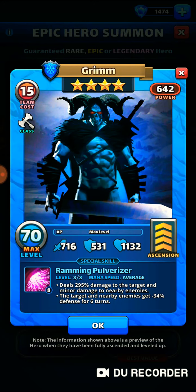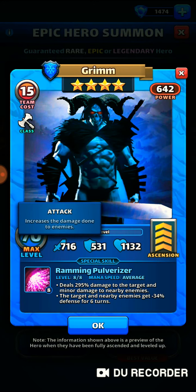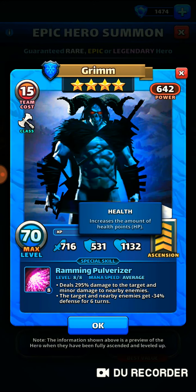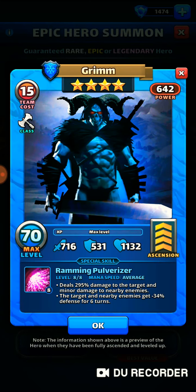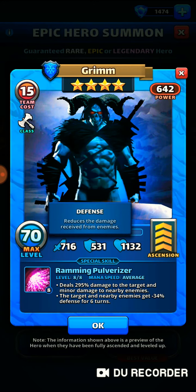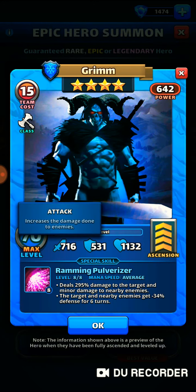So here you have a hero that's very similar to Gormac. The only differences are the stats. Where Gormac has a very high HP, Grimm has a very high attack. So Grimm's going to give you some amazing tile damage, but he's a little bit squishy with this defense. His HP is average, so it's okay. I would say Grimm is more of an offensive hero given his attack, where Gormac would be more of a defensive hero.